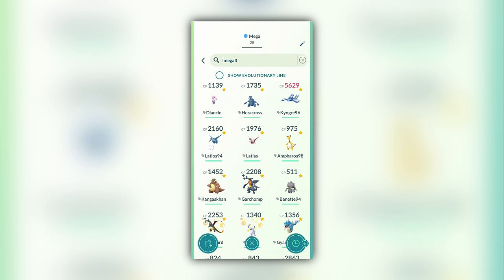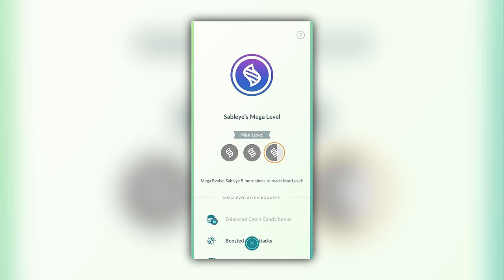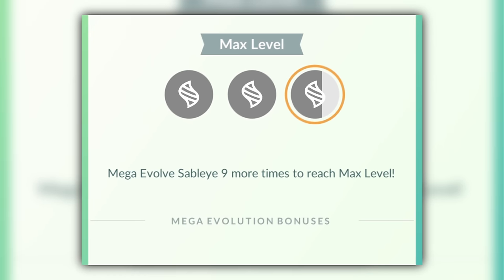Personally, I have all of my Mega Pokémon tagged and go through them every couple of days to evolve all that have a reasonably affordable Mega Energy cost. Prioritize those Mega Pokémon that will provide useful bonuses for upcoming Community Days or other events. For example, if the next Community Day is 14 days away and you need 12 more Mega Evolutions for a relevant Mega to become max level, you should definitely go for it.